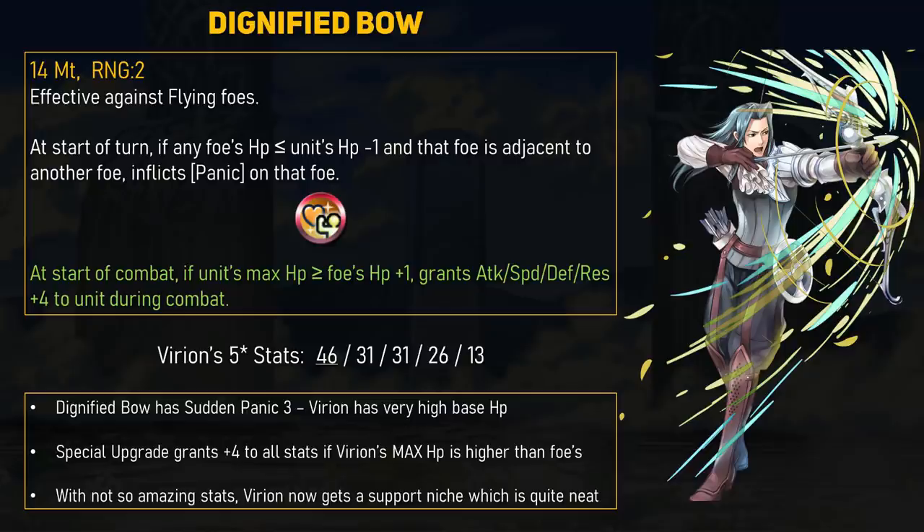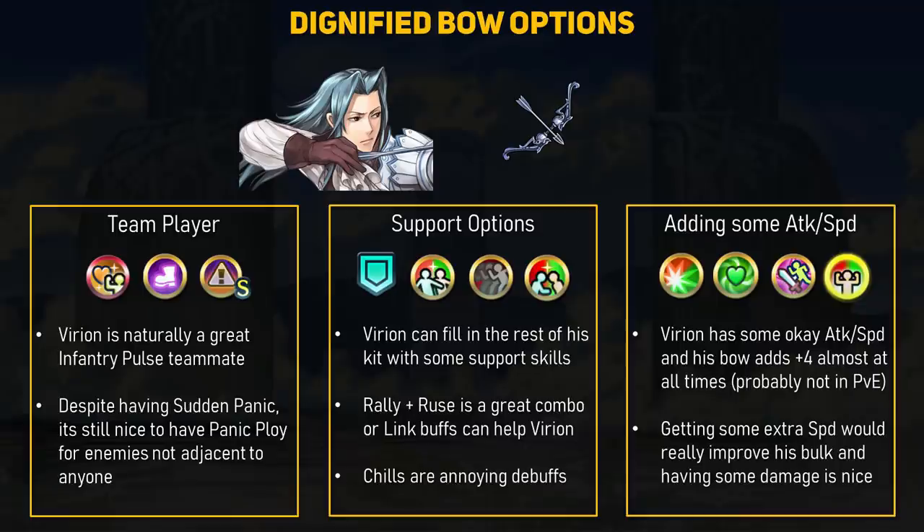This is very interesting because I don't think we've had an effect that uses the max HP of a unit. This would be most similar to Boost skills, but those compare current HP, which is a major downside. Dignified Bow uses Varian's max HP, which means even if he takes damage, it doesn't matter. Varian really needs those extra stats and can opt for HP-increasing skills, which not many units want. It should be noted that the Sudden Panic effect still compares current HP — it's only the extra plus 4 stat boost that compares with max HP. This is a pretty neat weapon, and while Varian isn't a monster in terms of stats, he at least gets a support role to utilize his high HP.